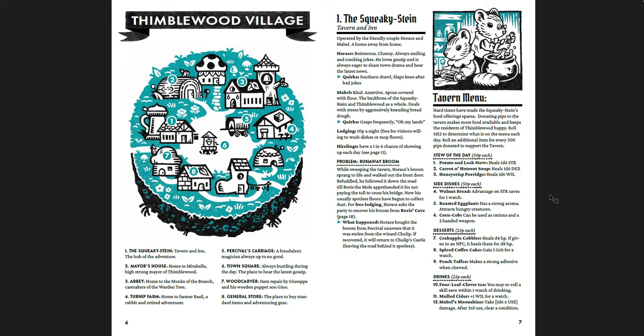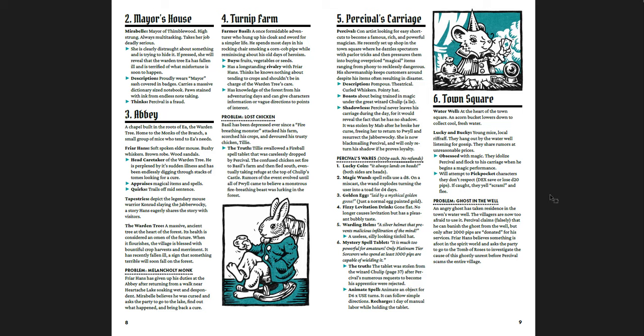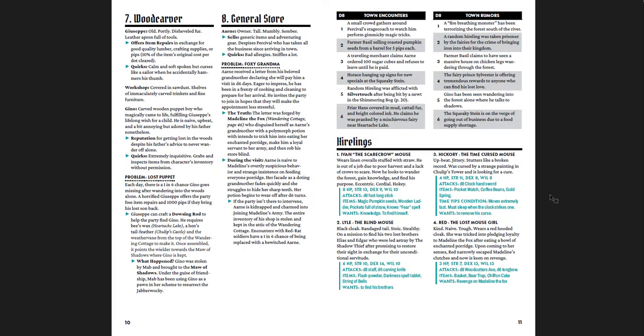You have Thimblewood Village as your hub. It's so awesome — you get the Squeaky Stein tavern, the mayor's house, the abbey, the turnip farm, Percival's carriage, the town square, and the woodcarver. There's a problem for each location, like a runaway broom at the Squeaky Stein. You also get a stew of the day menu with different stews, side dishes, desserts, and drinks — very Redwall. There are town encounters, rumors, and hirelings like Ivan the scarecrow mouse, Hickory the time-cursed mouse, Red the lost mouse girl, and Lyle the blind mouse.